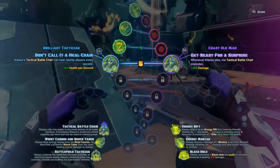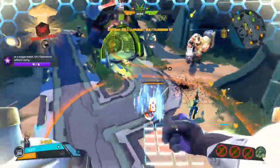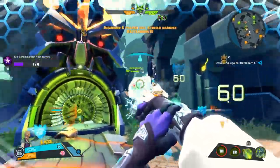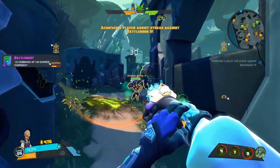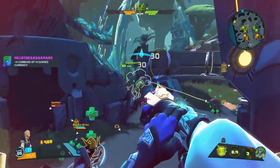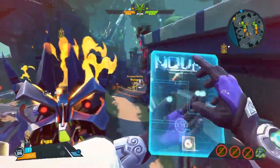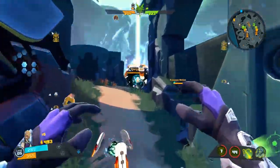We have another augmentation available. Let's go ahead and pick up the left side - don't call it a heal chair, DB. That's going to be the fifth pickup, healing nearby players every second, coming from the chair itself. Because it's a tactical battle chair. So I'm going to be sticking near my teammates now that I've leveled up. I'm floating away a little too far though - and you can't change direction in the air. Just figured that one out.